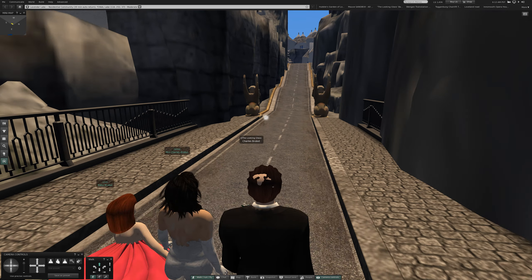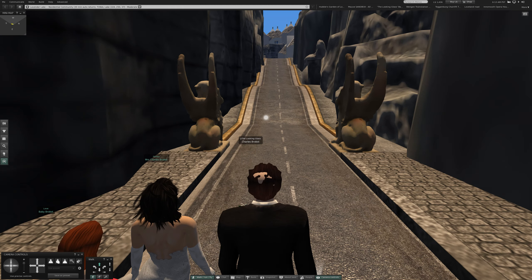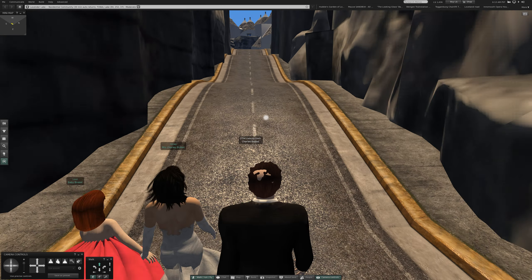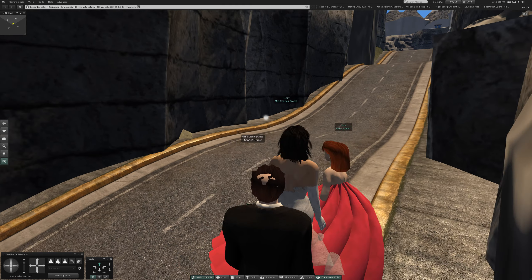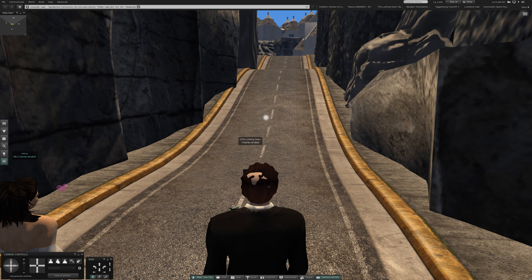Oh, here's some more statues — I guess they're just markers. Oh, I see these statues are facing the opposite way. Up to the top of the hill, then I'm going to see what there is to be seen up there. So maybe I should say before we get much further: we are at Lavender Lake residential community, 30-minute auto return.